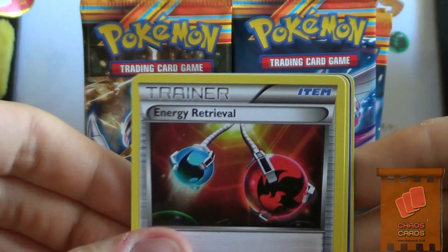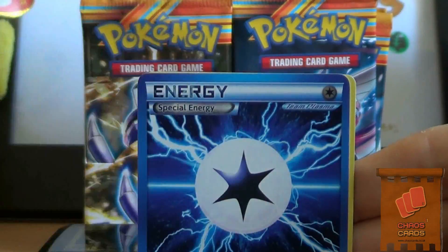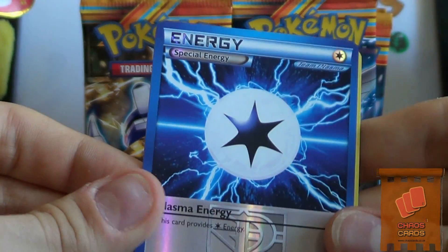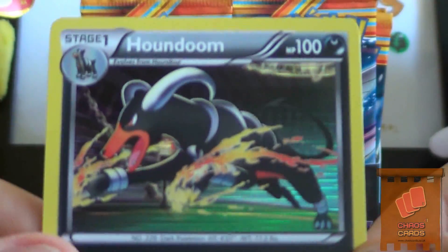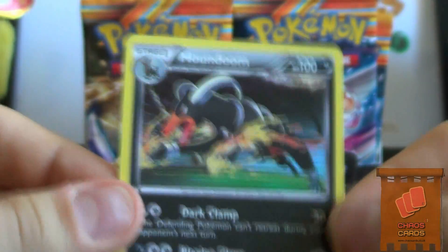Octillery, Energy Retrieval. Sweet, a Rare Candy. Special Energy - Plasma Energy in Reverse, which is sweet. And first pack pulls a Houndoom. That looks really sweet.